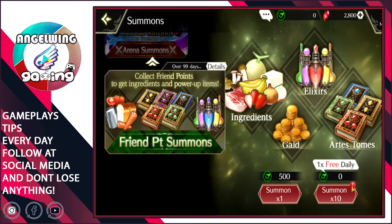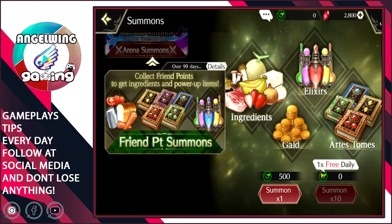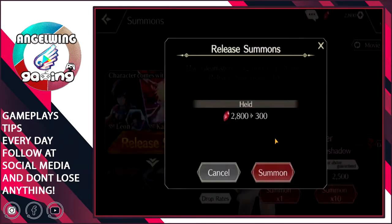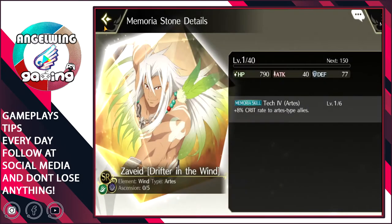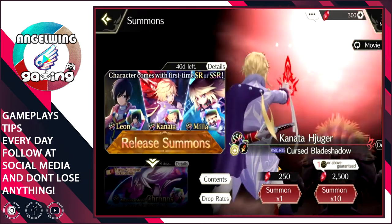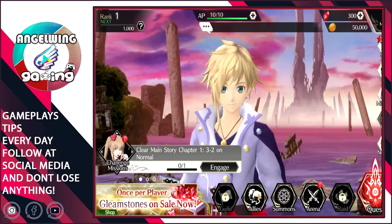With friend points we have one free pull. We have one pool of 10 every day. We will go for this one and finish with the summons right now. We got the guy that I said looked more than SR, I think. That was a good pull — now we have plenty of characters.